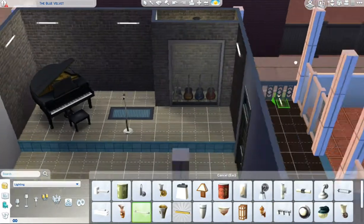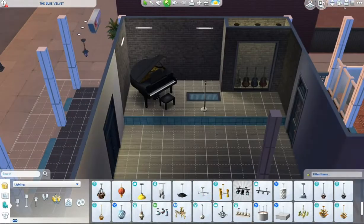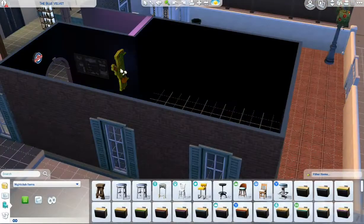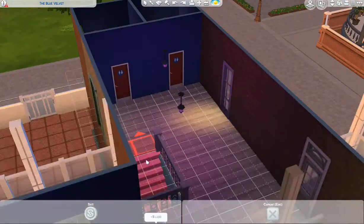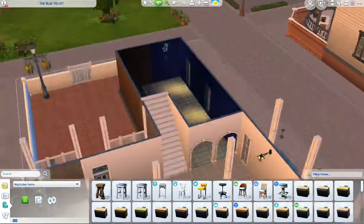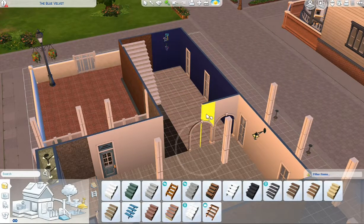I also put some lights inside — I think I set it to blue, maybe purple, one of the two. I wanted to put LED lights pretty much anywhere I could just to make the rooms glow.